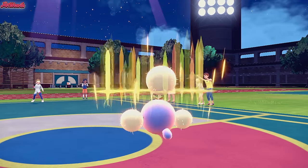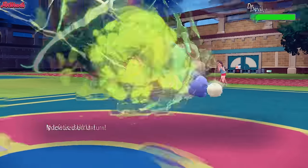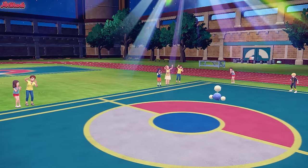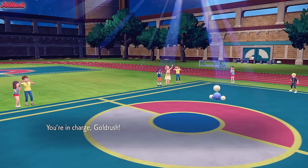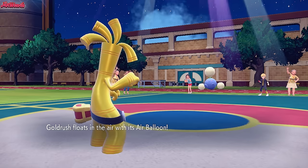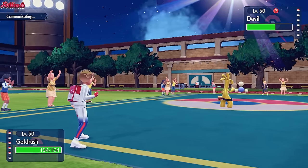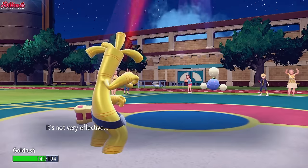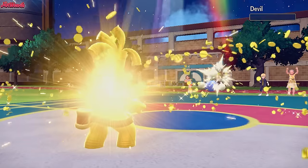Now we just have Jumpluff to worry about. Let's go for a U-Turn - they go for a Swords Dance, which is terrifying. U-Turn gets a crit, but that Swords Dance Jumpluff is a terrifying threat. I'm pretty sure Corviknight can handle it, but let's go to Goldengo and make it rain. We go for a Make It Rain - they go for a Seed Bomb, but Swords Dance isn't going to help here. Make It Rain finishes off the Jumpluff.